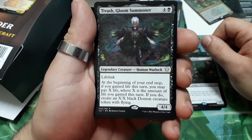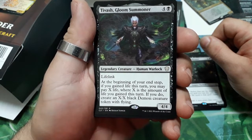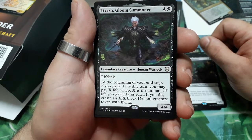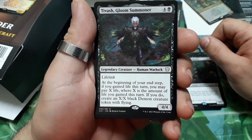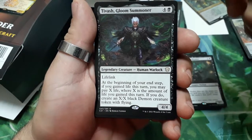Divash, Gloom Summoner — five drops, has lifelink. At the beginning of your end step, if you gained life this turn, you may pay X life where X is the amount of life you gained this turn. If you do, create an X/X black demon creature token with flying. It is a 4/4.